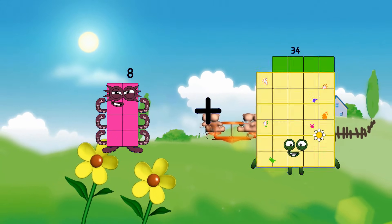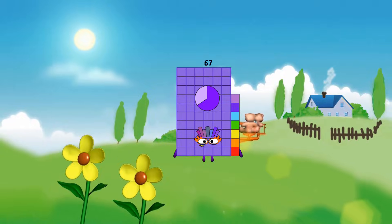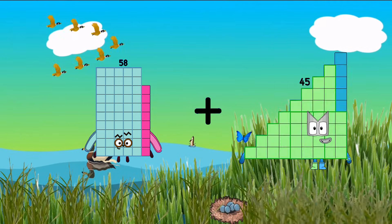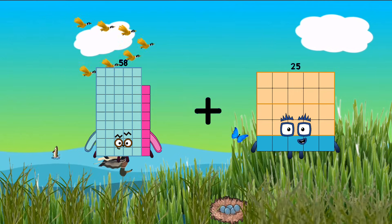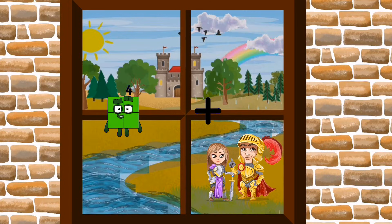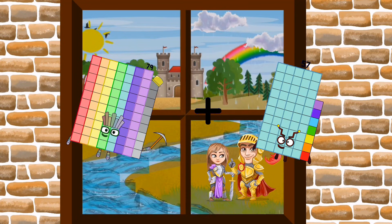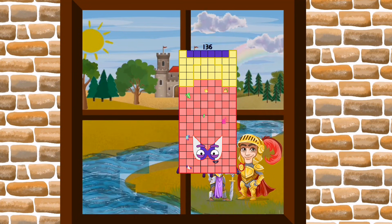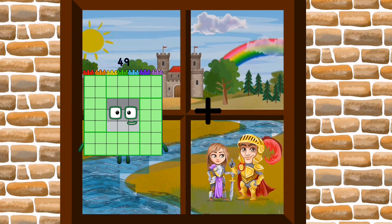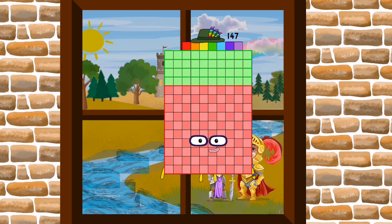8 plus 69 equals 67. 58 plus 28 equals 83. 79 plus 27 equals 83. 79 plus 98 equals 147.